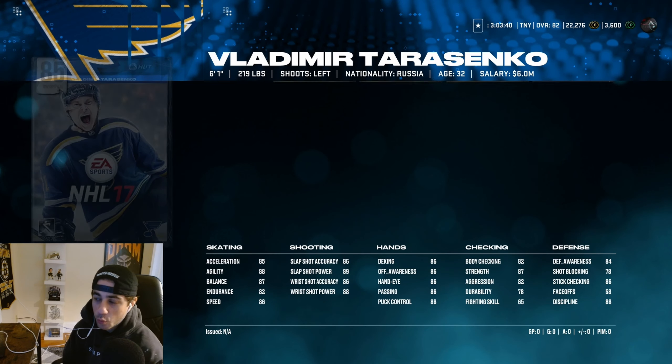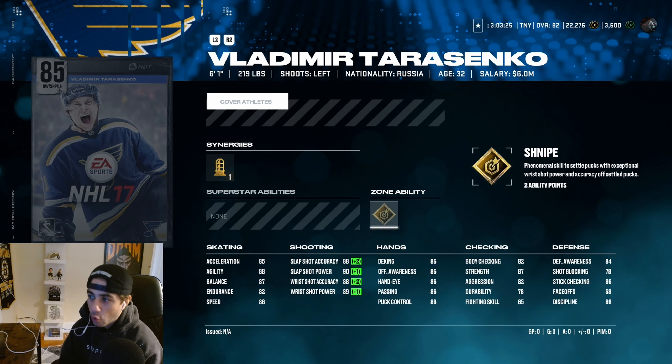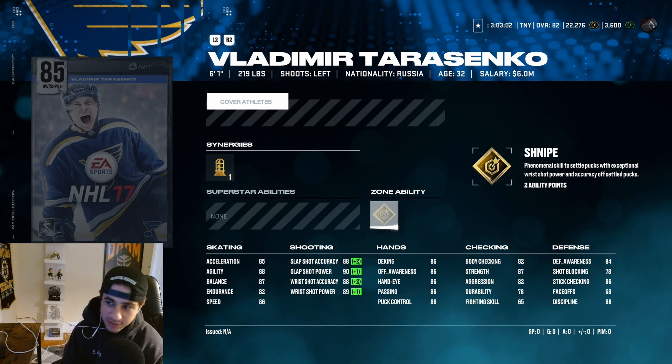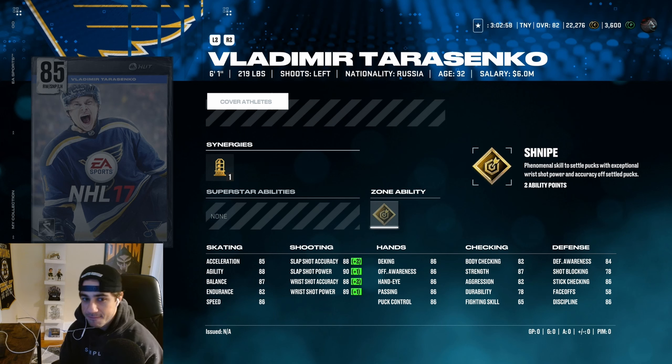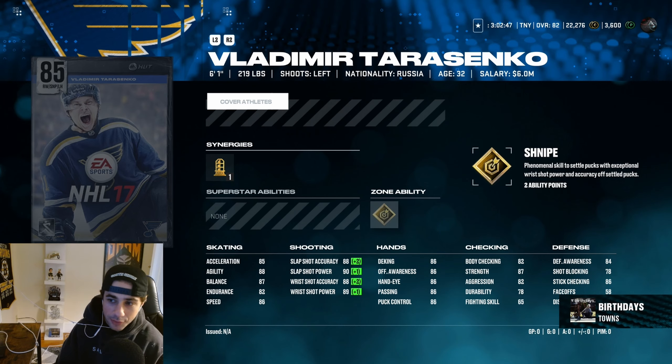What I think is the worst of the week two cover athletes — Vladimir Tarasenko. Sniper forward synergy gives his wrist shot accuracy an 88, wrist shot power an 89. 86 speed, 85 Excel, so not the fastest. He has 87 balance, 88 agility, gold snipe — a very cool ability, but I don't think it's that good this year. 86 stick checking, 82 body checking — just kind of mid stats across the board except for his shot, which isn't even pushing the 90s. I like Ovechkin's card more because Ovechkin has a better shot, better X-Factor, better balance, and better size. Tarasenko is a little bit faster, but Ovechkin has that size that makes up for the low speed — you won't be able to bump him off the puck as easily.